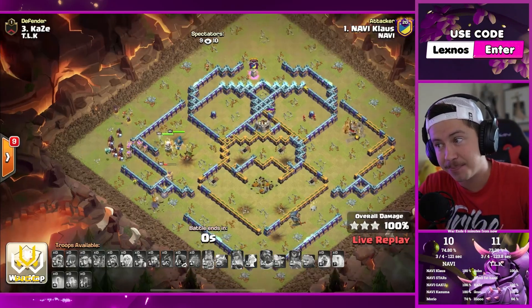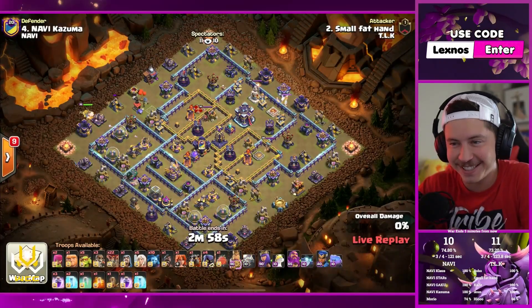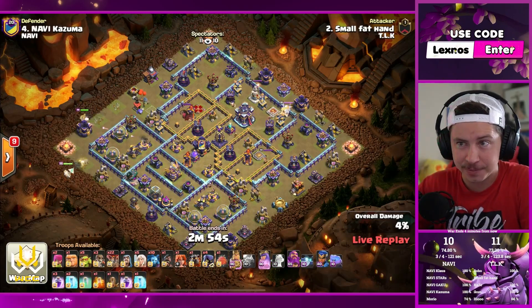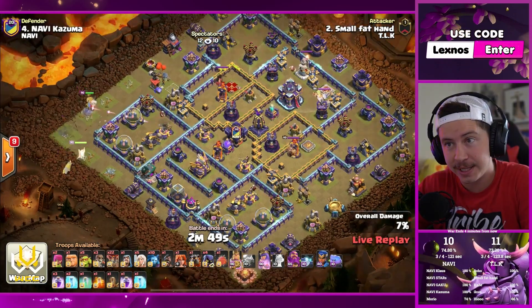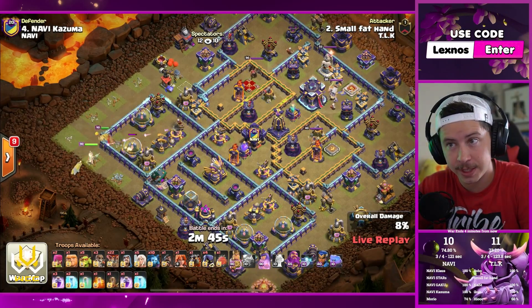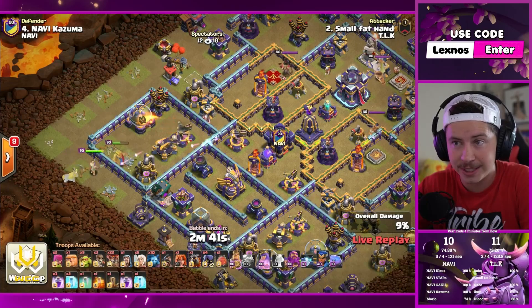Na'Vi are still in it, but they need a defense and a triple from Stars. Small Fat Hand is in with the final attack for TLK. If he triples here, he wins it for his team. Anything less than a triple, literally a 99% two-star, and Stars can actually win it for Na'Vi. Pressure's on right now. Queen charge Lalo on this one.